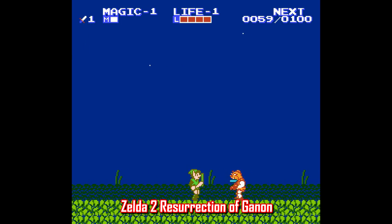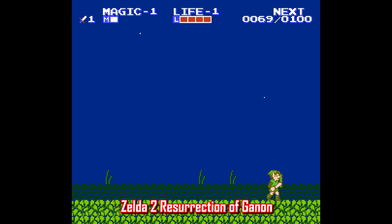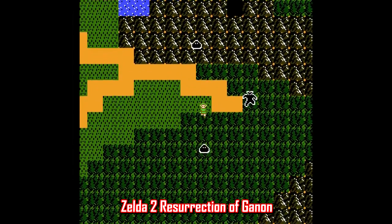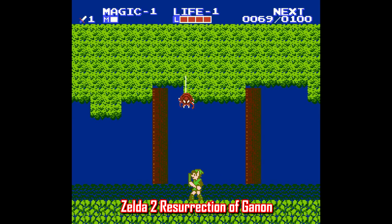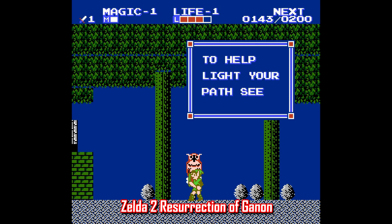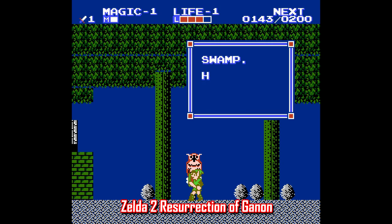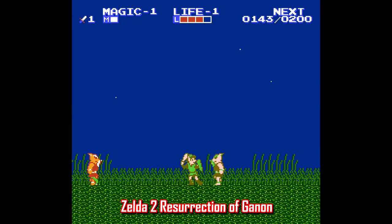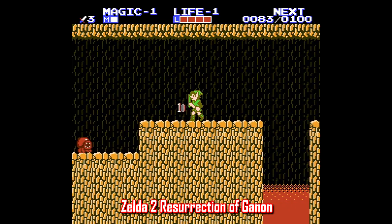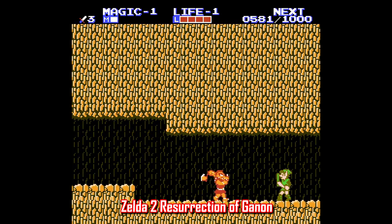Finally, let's end with a Zelda 2 hack called Resurrection of Ganon, made by GTM604. It's a classic ROM hack that takes the same game mechanics and redesigns everything to make it feel like a Zelda 2 Second Quest. It's pretty story-driven: at first the towns are all empty, and you have to track down owls and hintstones to figure out what's going on and how to restore the world. You do need to be fairly familiar with the original game in terms of hints and locations, so keep that in mind. But if you really like Zelda 2, you'll find this one a lot of fun — it plays like a real sequel to the original game.